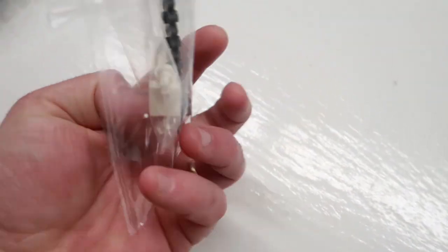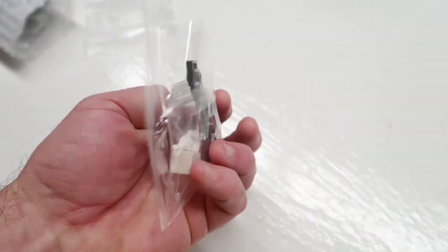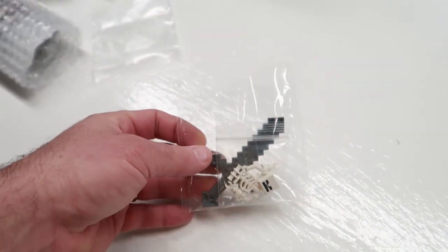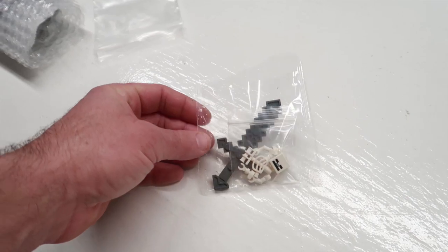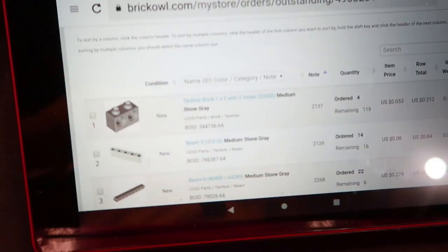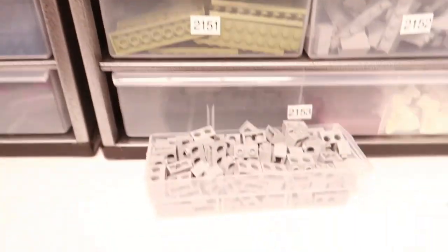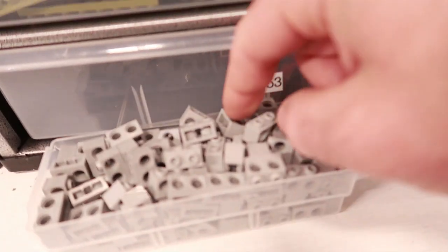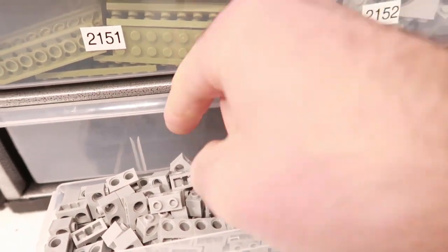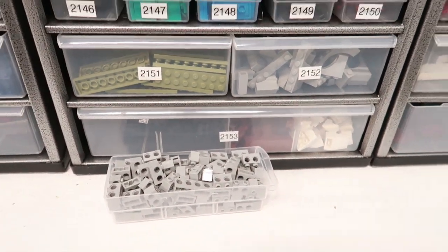They bought a Minecraft skeleton and a huge sword - I don't know if they thought it was small. I've done that before - bought large figure parts thinking they were for small ones when I first started on BrickLink. I noticed this part right away because in the last part-out it was in drawer 31 or 21. It didn't fit in there but they only bought four, so it still won't fit. I meant to move it to a bigger drawer but haven't done it yet.